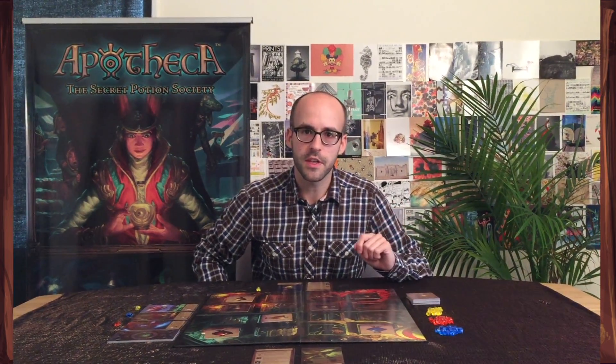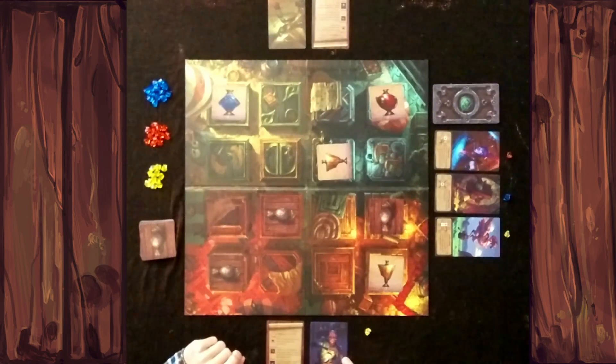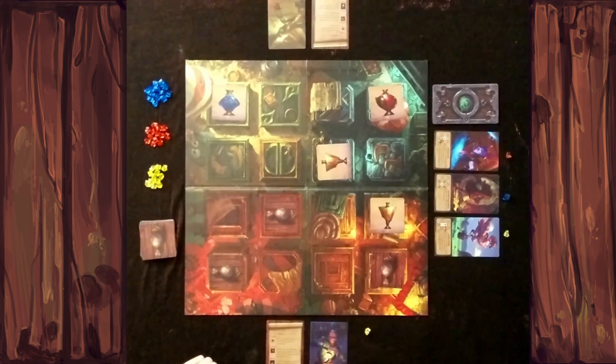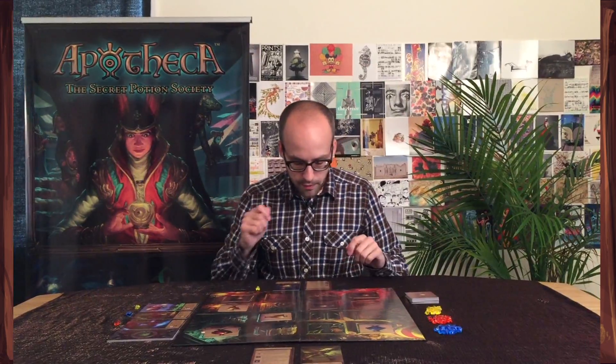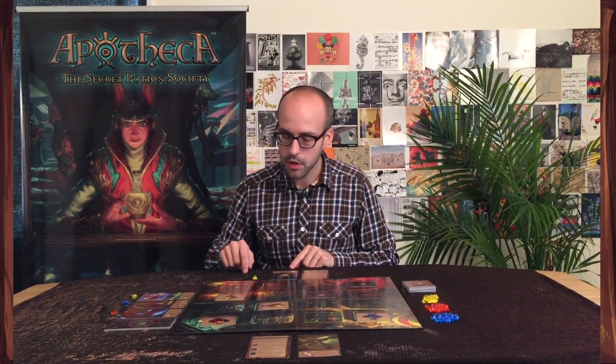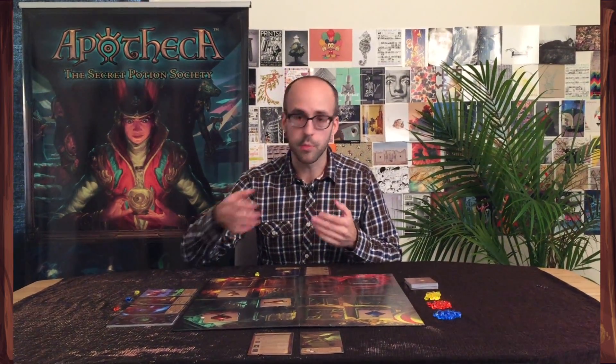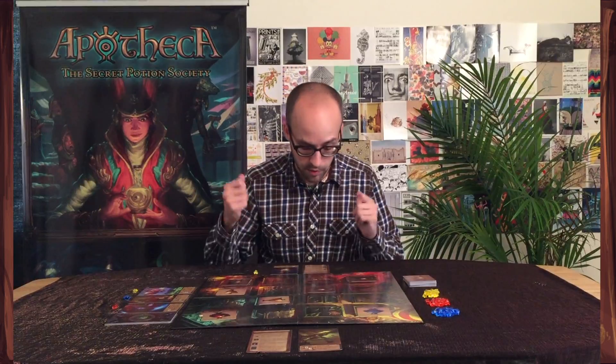The third action is using one of your apothecary powers. I have Cantor Plip right here, and this lets me swap two adjacent cards. If you have more than one power during the game, you can actually use two of them as your two different actions, and that's really how a lot of players make matches because you can get really powerful that way.